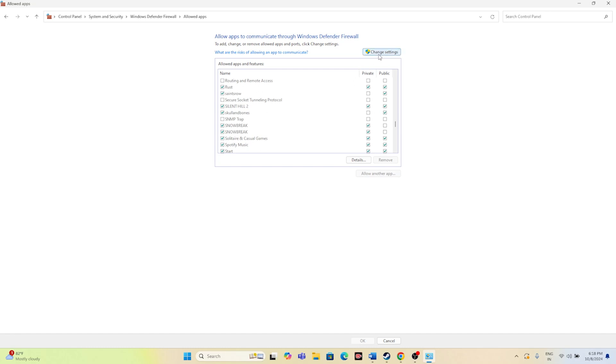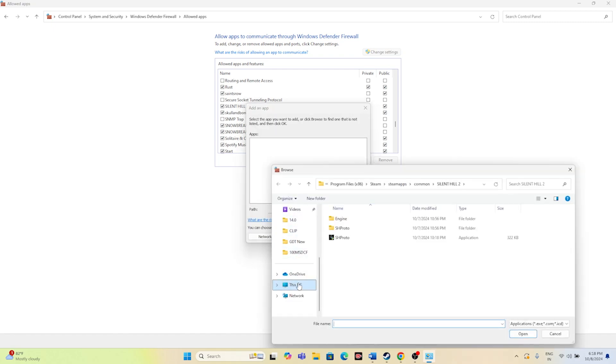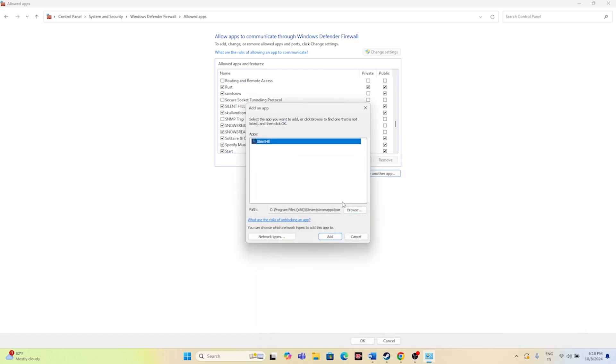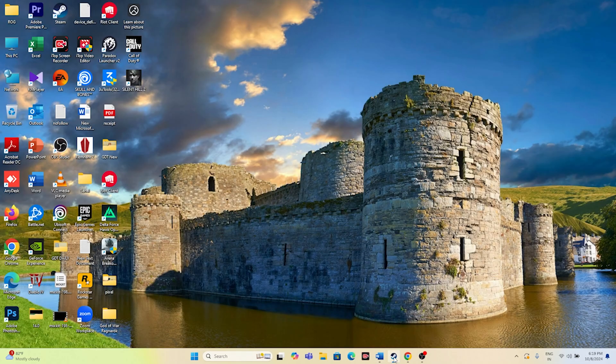Click 'Change settings,' then 'Allow another app,' then Browse. Navigate to This PC > Local Disk C > Program Files (x86) > Steam > SteamApps > Common > Silent Hill 2, select the executable and add it. Make sure both Private and Public are checked, then close and try launching the game.